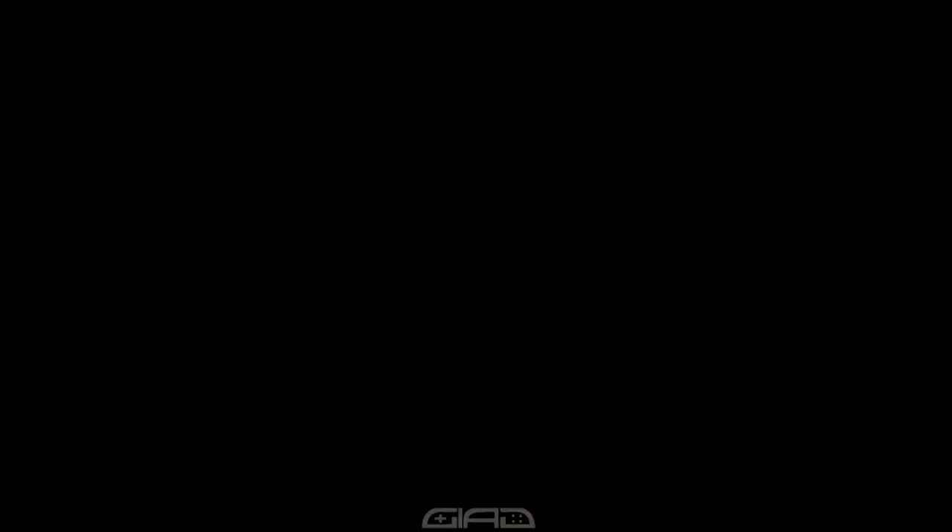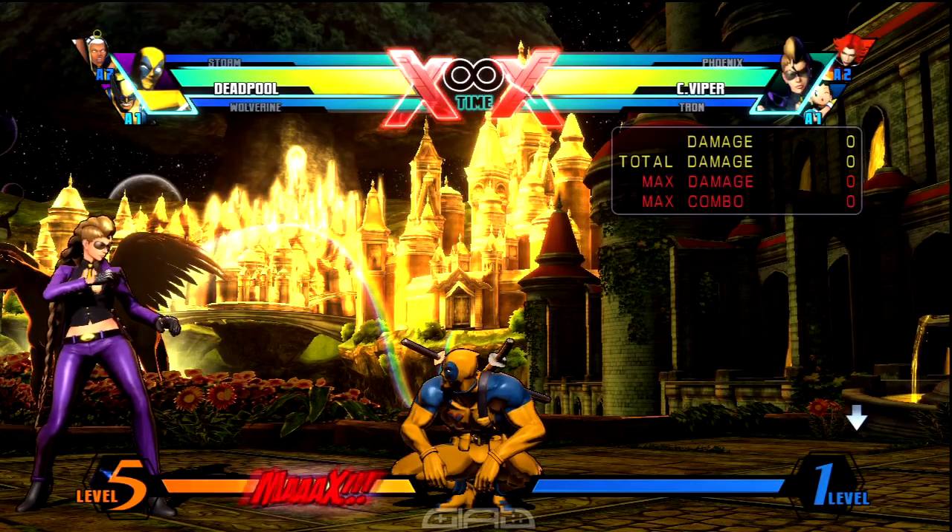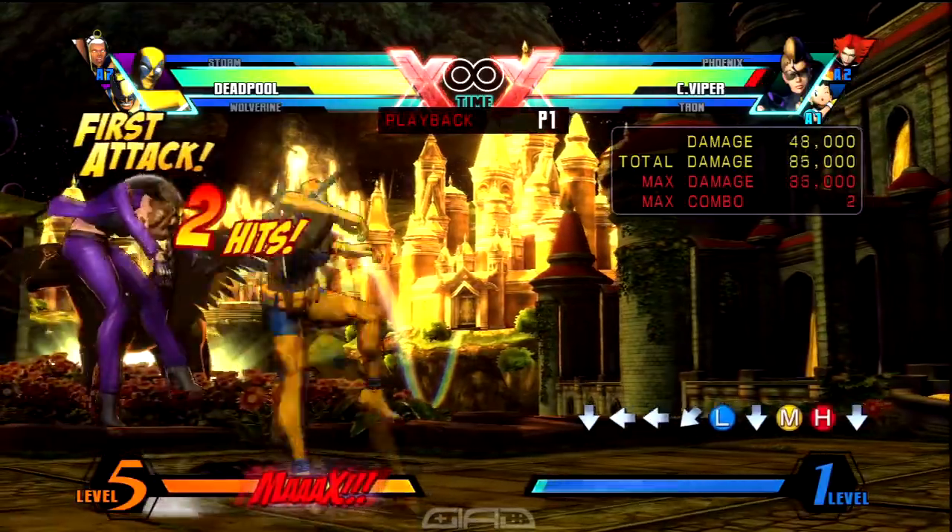You want to start the combo off with crouching light, medium, into standing heavy, into standing quarter circle back, heavy — Quick Work.